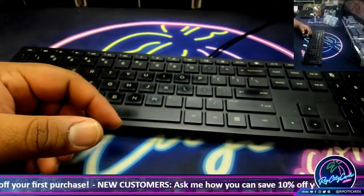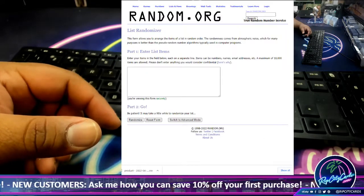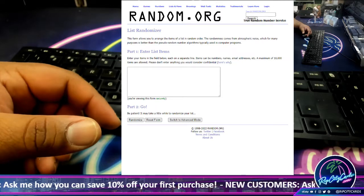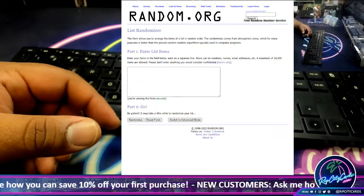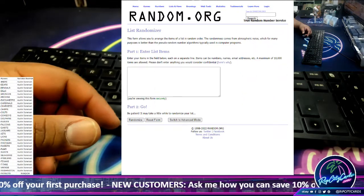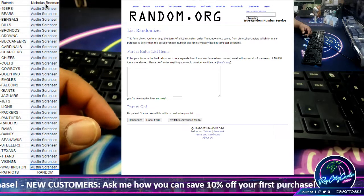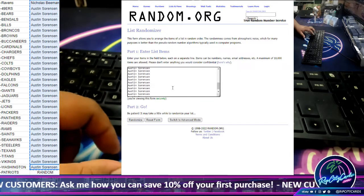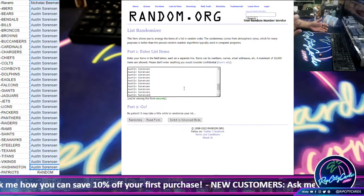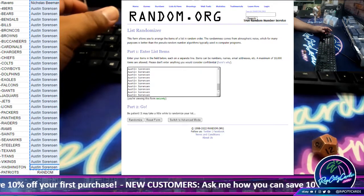Okay, let's put the random list up. There's the randomizer. I'll just put the list on the screen. There we go. I should have 32. We need to random the Patriots. We are going to random the list 11 times. Top name wins the Patriots.